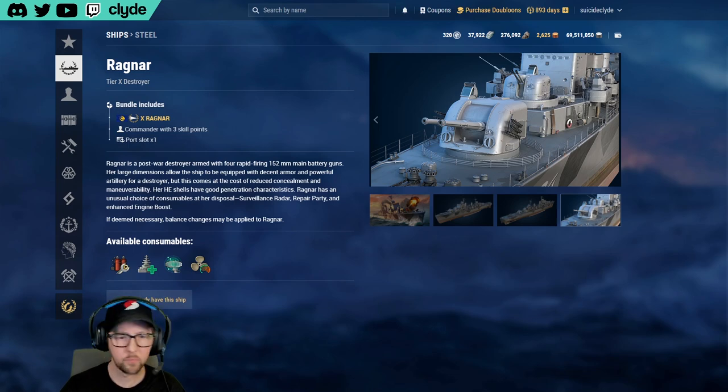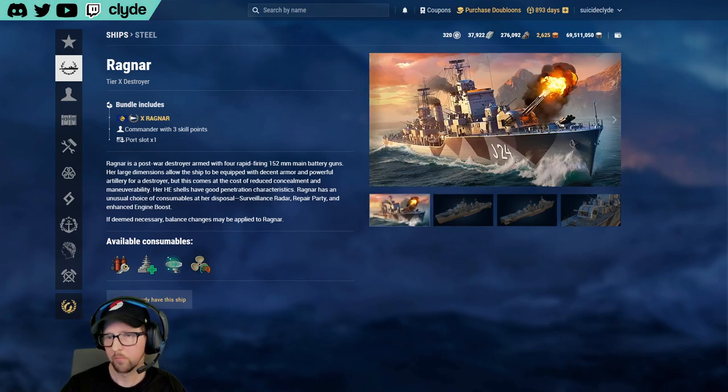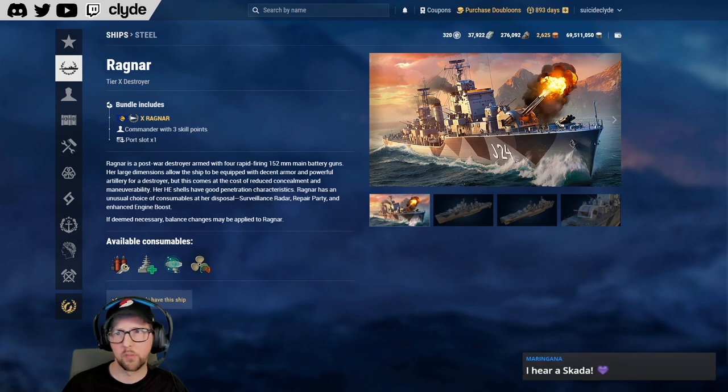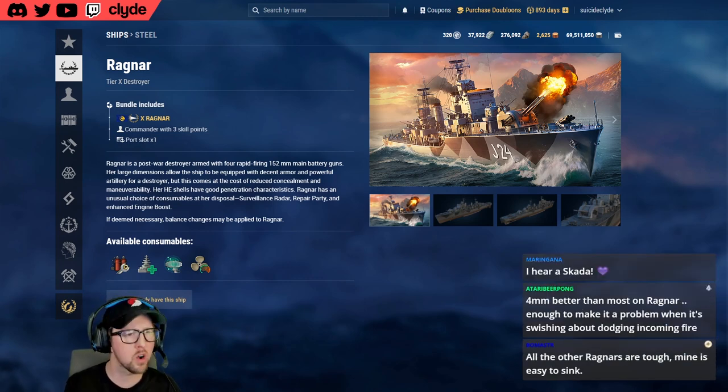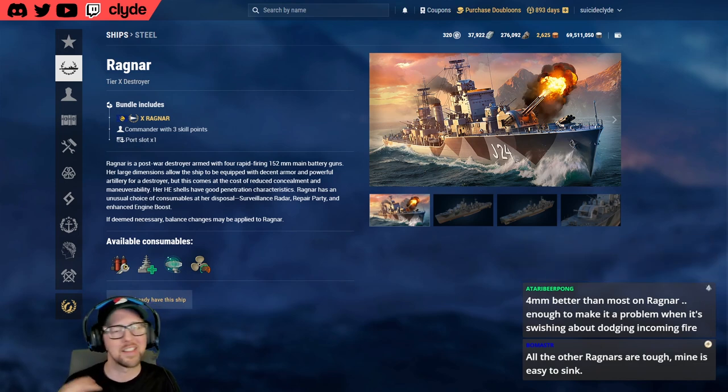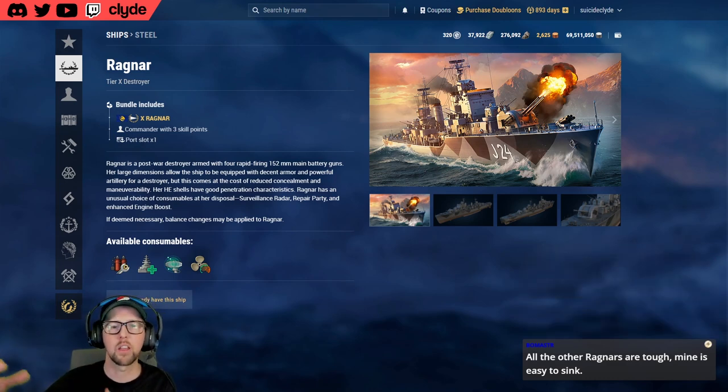In randoms, if I run into a Ragnar, hopefully I'm in Regolo or Elbing — something that can actually shoot through its plating. Even then I'm probably going to lose the gunfight because the reload is just not there. Ragnar's guns hit like a truck with incredible accuracy — the dispersion is very small. The bad news is if you miss, it's your fault. I got Ragnar with the last steel coupon in December, so I was part of the second wave of more average players getting their hands on one.